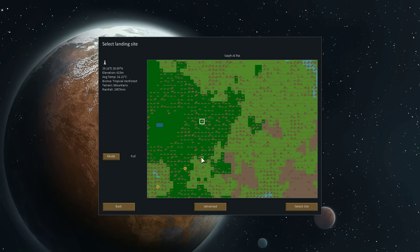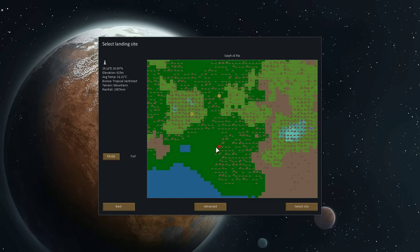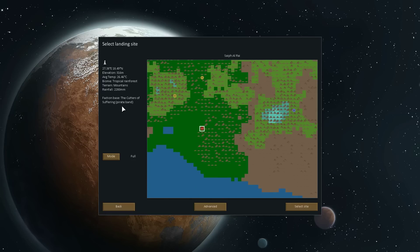So we're allowed to embark in these locations now. You can also see former embark locations - I played this on Twitch a bit the other day. We've got an enemy town there, the Cutters of Suffering, a pirate band. So let's go ahead and settle near them. Hopefully they'll come and we can have some fun with them.